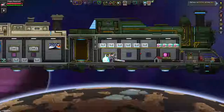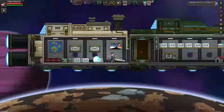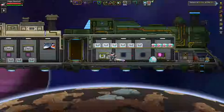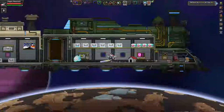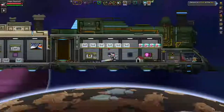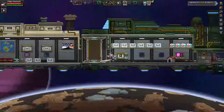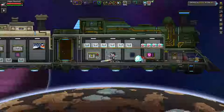Welcome back to Starbound. Last episode we just explored and did some random stuff. This episode we're going to build a colony at the hilatl dungeon so I can start building up my ship. As you can see, I only got one upgrade and I bought that from the black market. You can go that easy route, or if you want to upgrade your ship legitimately, the best way is to recruit new colonists on a planet.